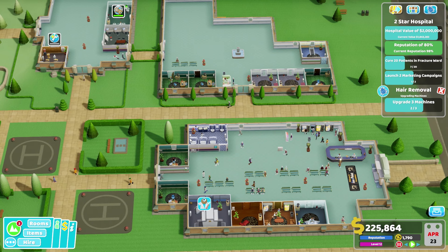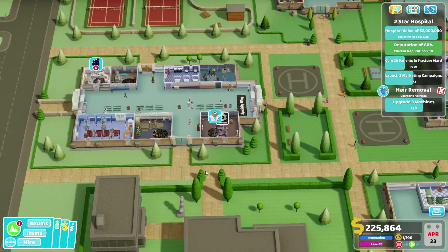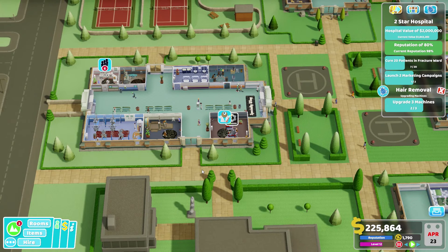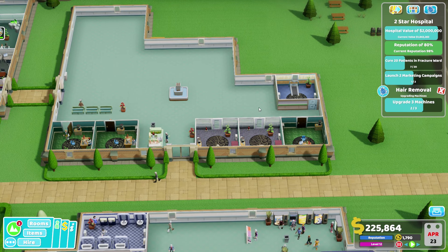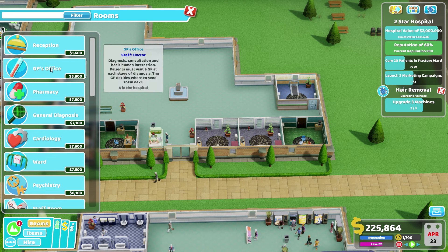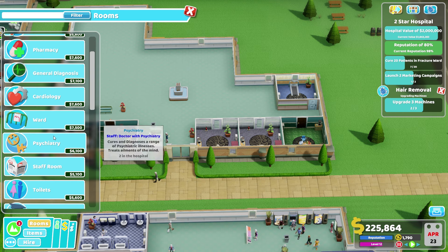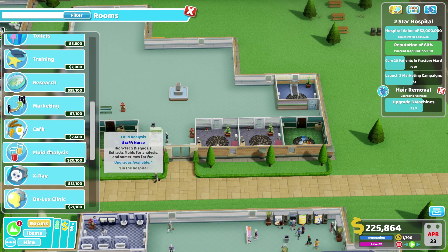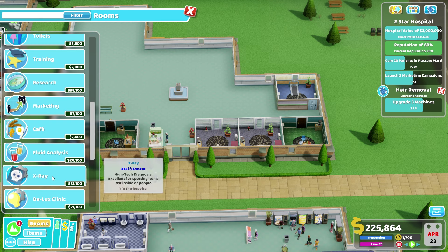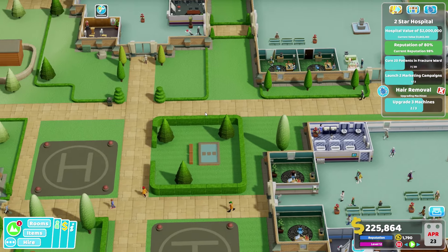So in total I have five GP offices. Two of those, one of those. Let's check on my rooms: five GPs, two general diagnosis, one cardiology, one diagnosis psychiatry, one fluid analysis which probably needs to be moved, one x-ray. And that's it - that's all of the things I've got over here.